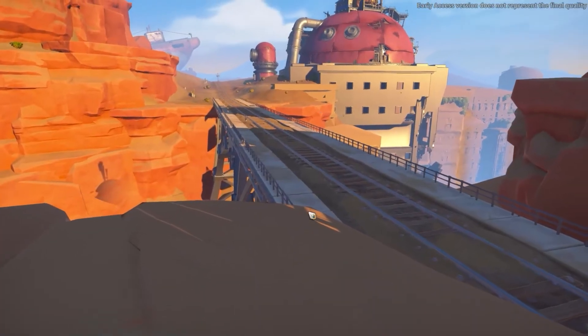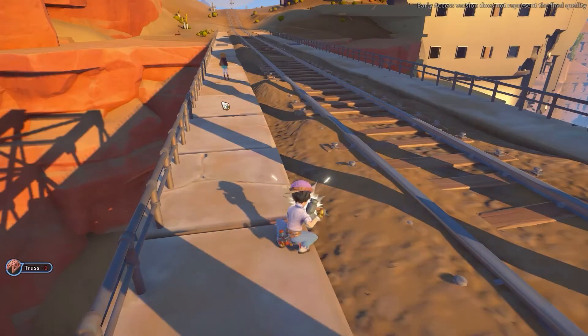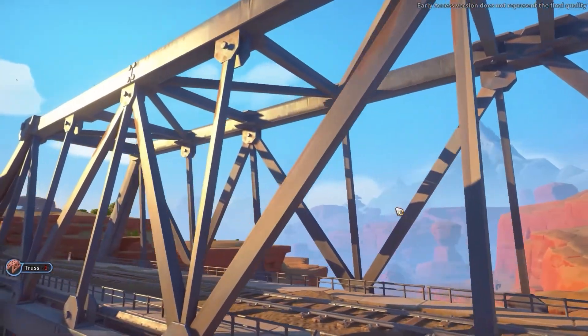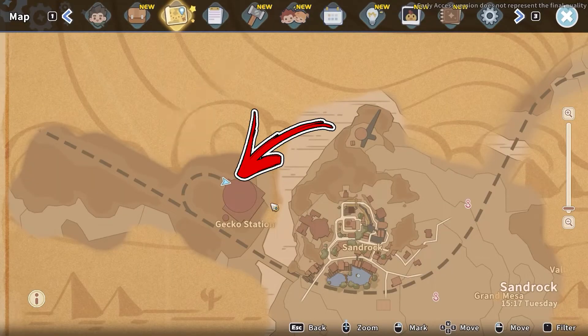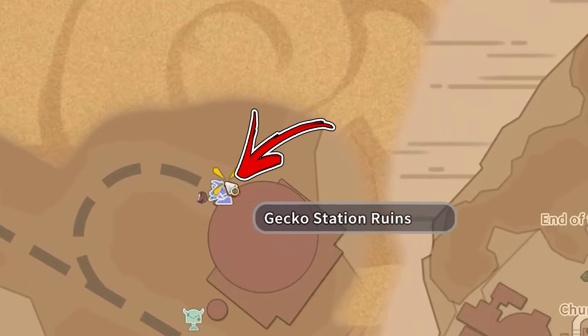If you want to farm it, progress further in the main storyline until you will repair a bridge. This will give you access to a new desert biome, where in its bottom right corner you have to access the Gekko Station Ruins.